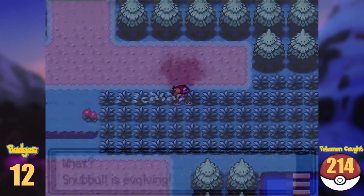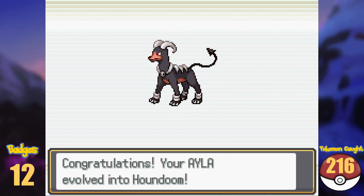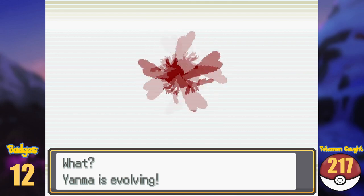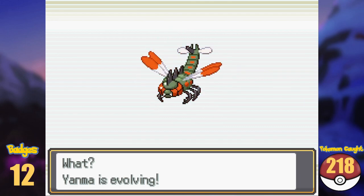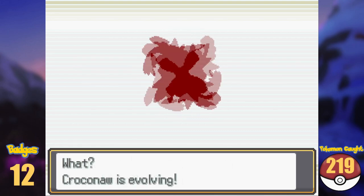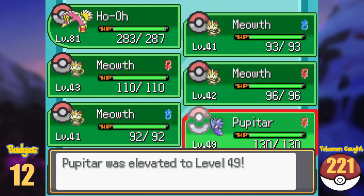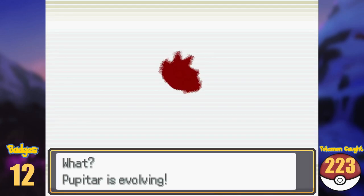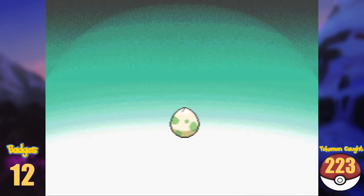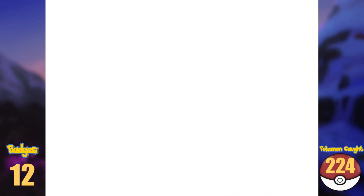Grinding on Route 1, I managed to evolve Snubbull into Granbull, Houndour into Houndoom at level 24, Aipom into Ambipom at level 32 after learning Double Hit, Yanma into Yanmega at level 33 after learning Ancient Power. I used one of my Sun Stones to evolve Sunkern into Sunflora, Totodile into Croconaw and into Feraligatr, and finally Larvitar into Pupitar and Pupitar into Tyranitar, after spending around 3 hours on cycling road feeding it all the Rare Candies I picked up. At last, I bred my Ursaring to get a Teddiursa, and bred my Wobbuffet holding the Lax Incense to get a Wynaut.